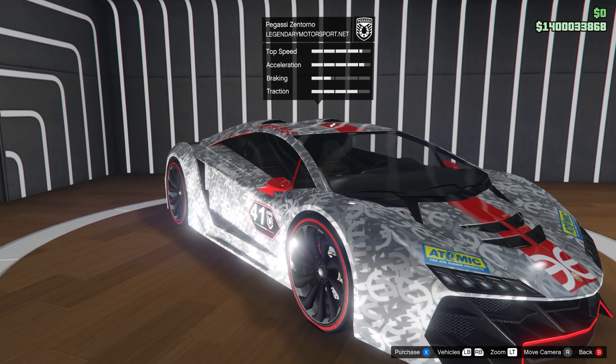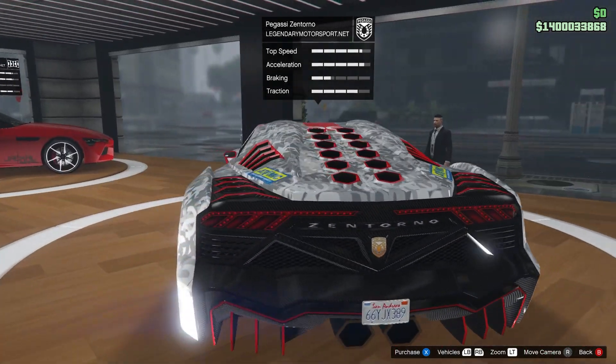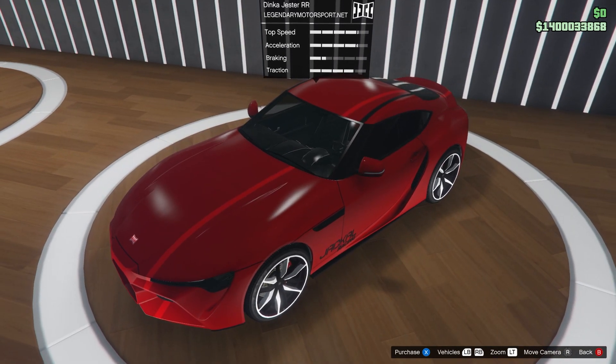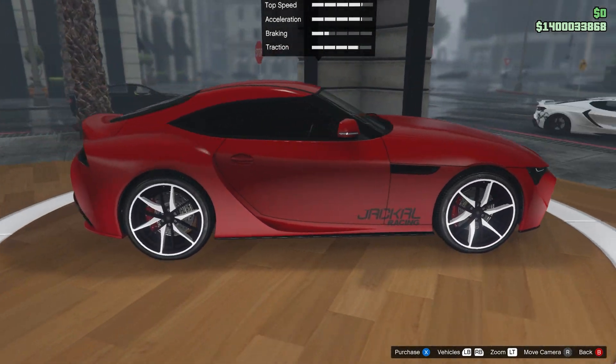At the luxury auto dealership, we have the Pegassi Zentorno. Really cool design on this car — very interesting. I'll probably end up picking it up. And then we also have the Dinka Jester RR. Pretty sweet design on this car as well.